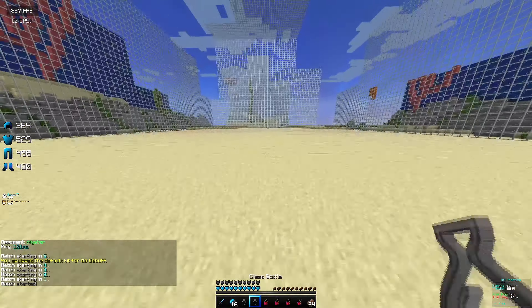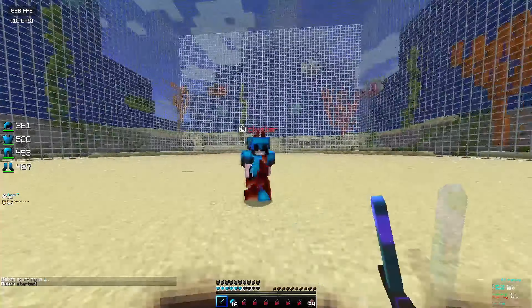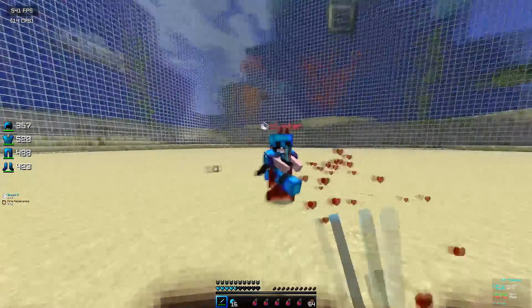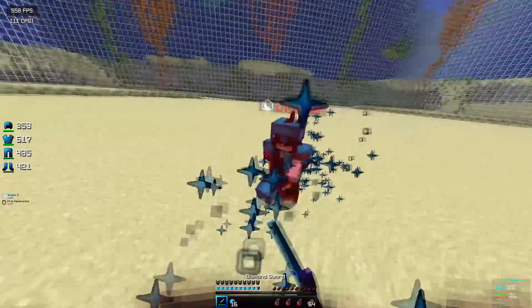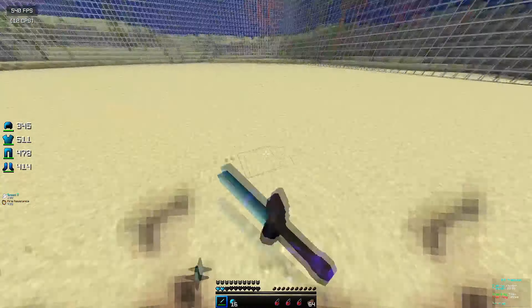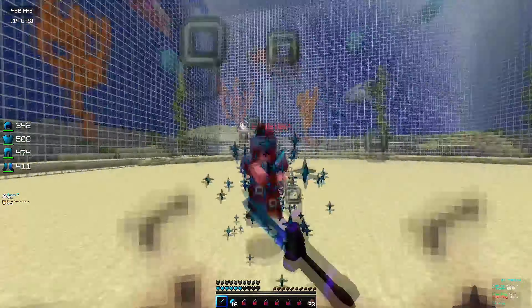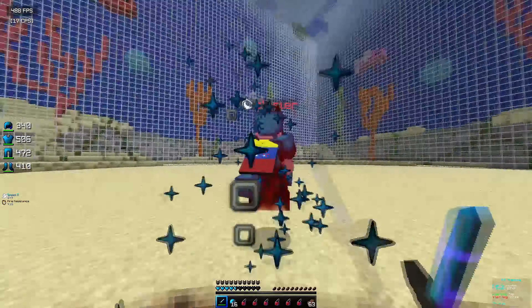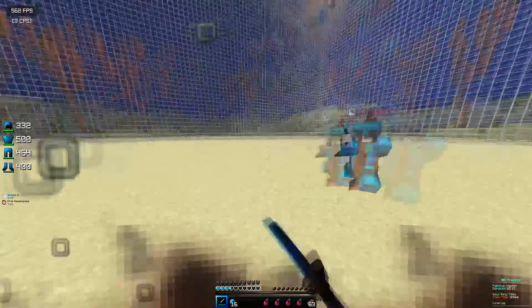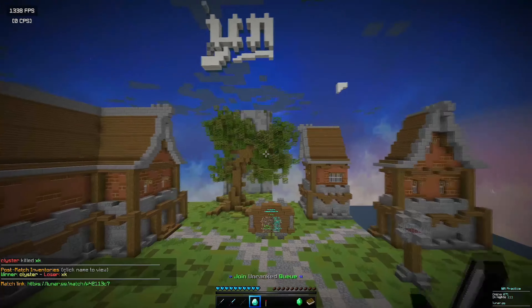One way I learned to butterfly click was from my friend Fancy, who used to be an HCF YouTuber. He told me to pretty much practice like jitter clicking — moving my fingers into a claw position and starting to move my fingers. After a while I couldn't get it because the mouse I had wasn't really good for butterfly clicking. But after I got the Glorious Model O, butterfly clicking became very easy — I instantly was able to do it. I also lowered my debounce time down a lot; my debounce time is around 4ms to almost zero.